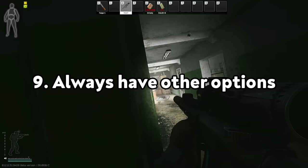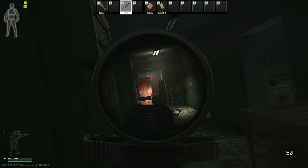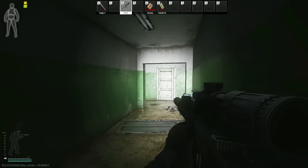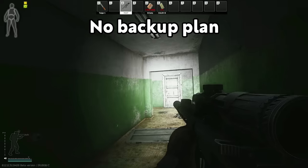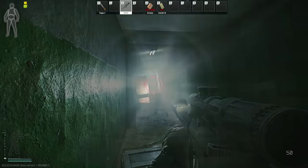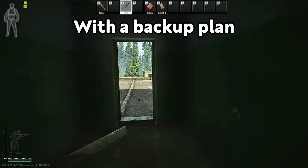In a gunfight, it's important to always think about possible options for both yourself and the opponent. Getting stuck in a situation without being able to fall back is always a disadvantage, because then you're forced to play your enemy's game, which determines whether you can turn the fight in your favor.